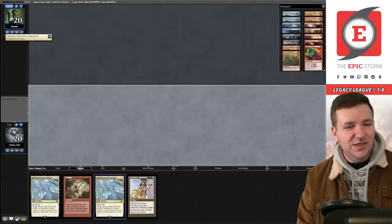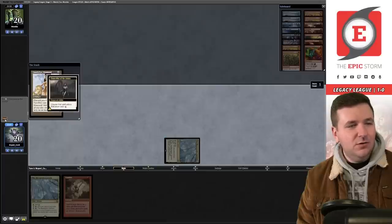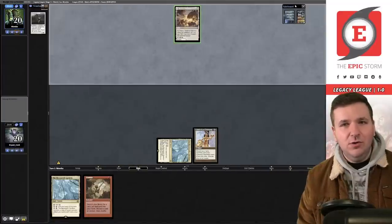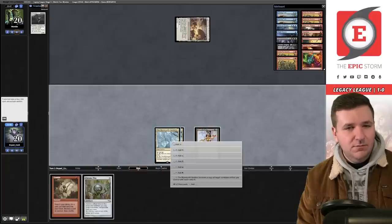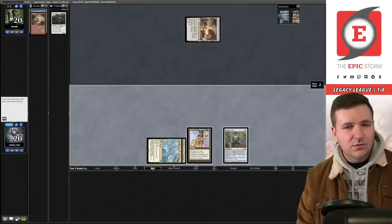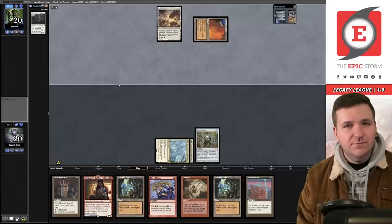Opponent reveals Chancellor of the Annex on our turn. We play Gardens, play Diamond, pay for the Chancellor tax. Interesting to see if they're on Reanimator or Initiative. They are on Initiative. We filter into red, play Chrome Mox for red, cast Gamble to grab Echo, and spin the wheel — but the new hand doesn't do it.